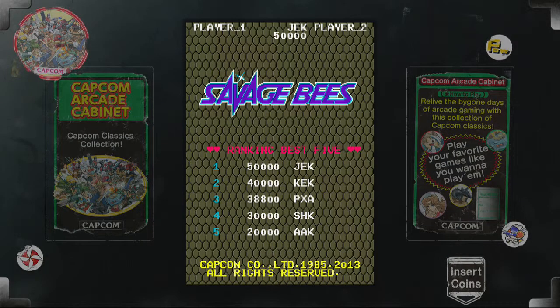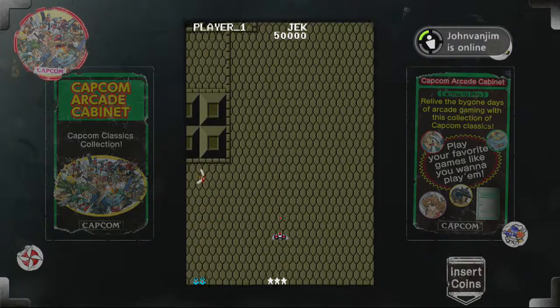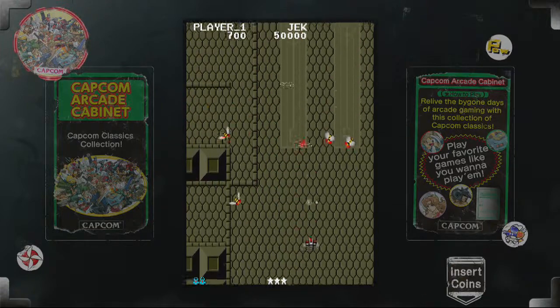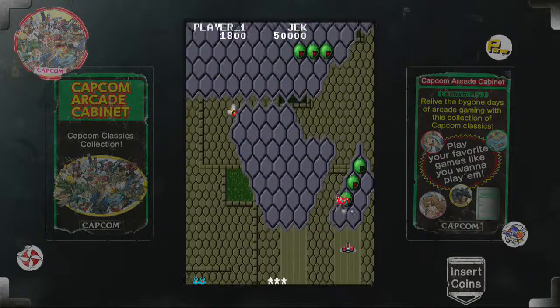It's another in a long series. Capcom shmups were kind of their bag for their first couple of years of existence, and this is certainly no exception to that. But Savage Bees is pretty cool because it has a number of mechanical differences from a lot of other shmups at the time — not unlike 1942 in a lot of ways, when you think about it.